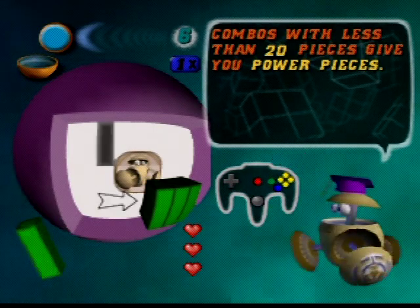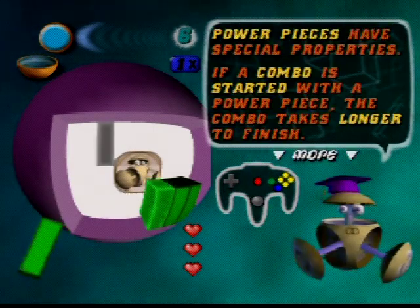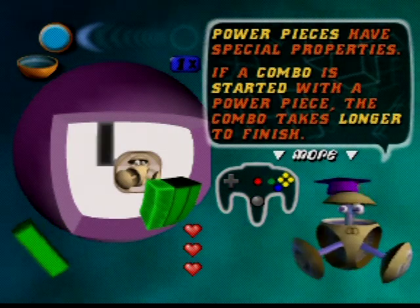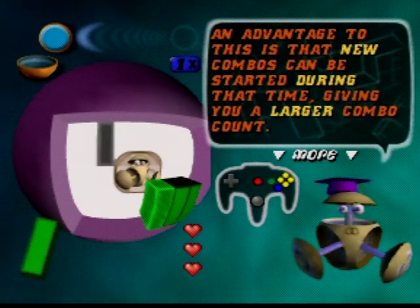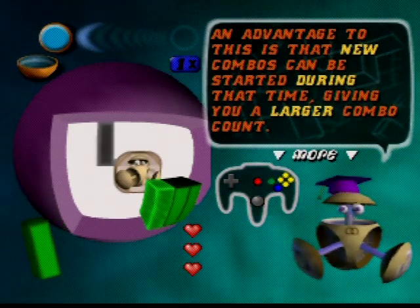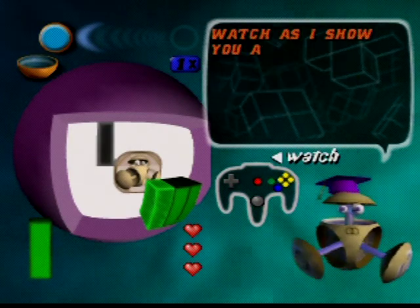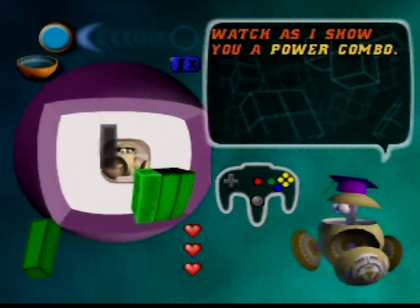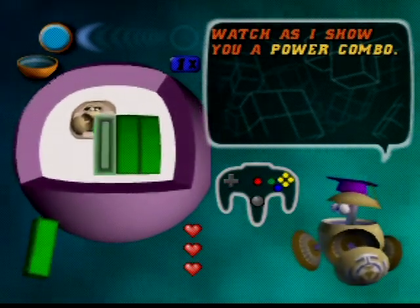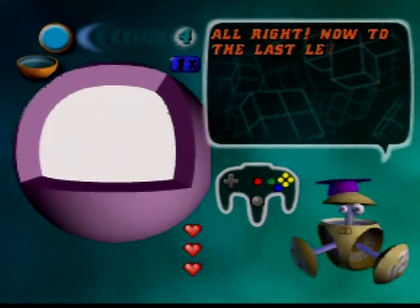Combos with less than 20 pieces give you power pieces, which have special properties. A combo starting with a power piece takes longer to finish. The advantage is that new combos can be started during that time, giving you a larger combo count — kind of like chains in Tetris Attack.